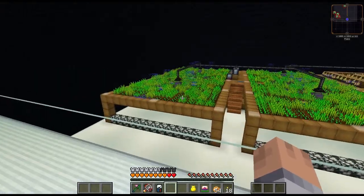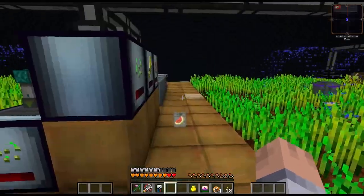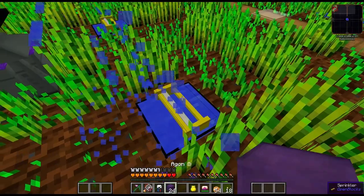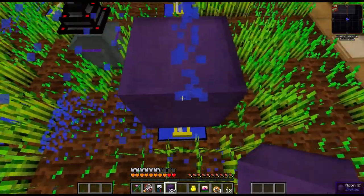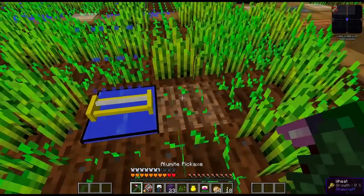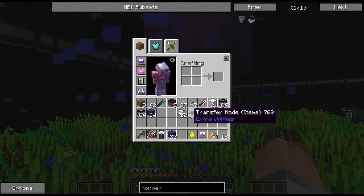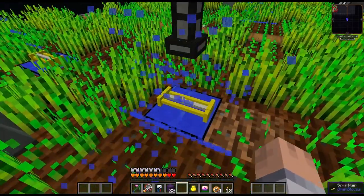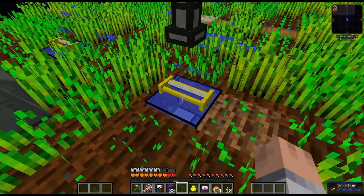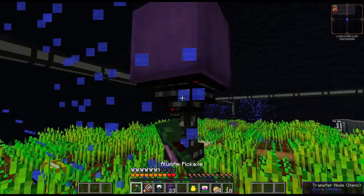From the pulverizer, we can send the bone meal via nodes to all these sprinklers. There's something I gotta test first - I want to see if I can actually pump bone meal into the sprinkler. Let's try this - yes it can, very cool! So that works. Because if we set all this up and then I can't get it in the sprinklers, that would have sucked.